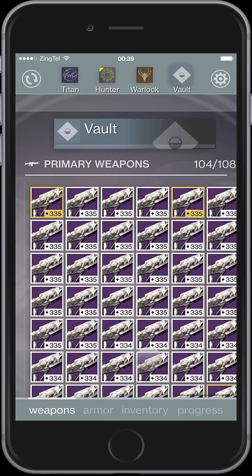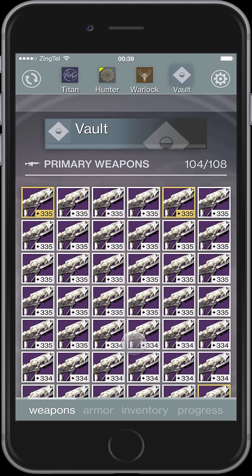At the weekend I farmed 50 grasps and found a problem: I would slowly go through inspecting them and then forget which of these identical-looking icons I had looked at, and I didn't know whether I'd skipped one or not.